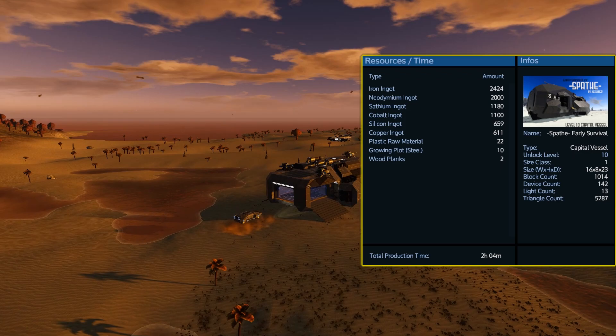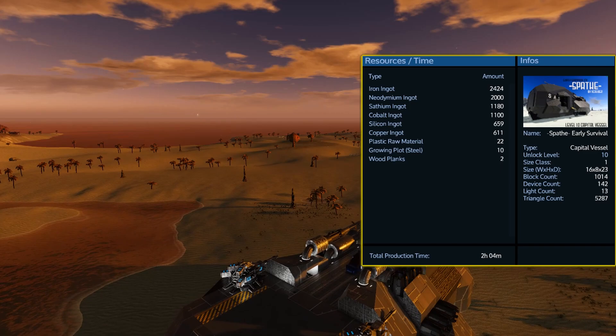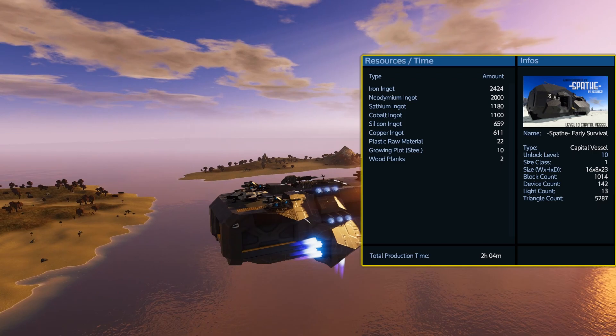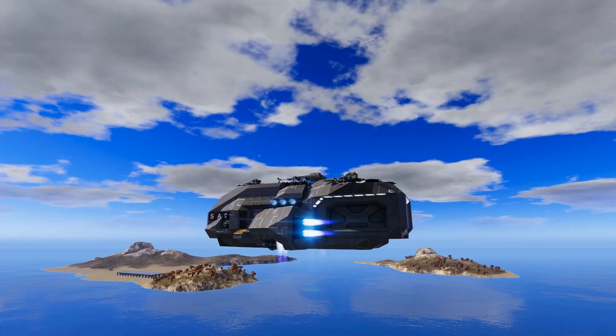With this ship being designed as an early survival starter capital vessel it has to be pretty light on the resource requirements. The 2,424 iron should be no problem to get; however the 2,000 neodymium, 1,180 sathium and 1,100 cobalt might be a little bit more difficult depending on what resources you have available on your starting planet. It also fortunately requires no restrum and zascosium, allowing you to put those to better use early in the game.